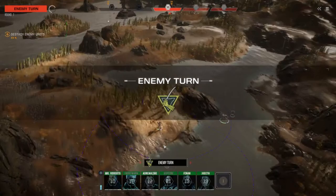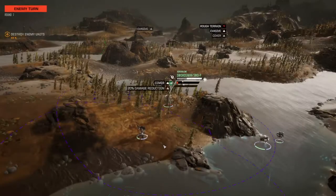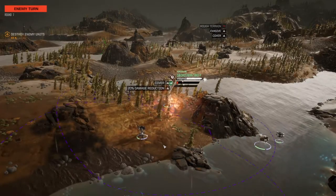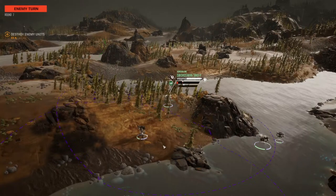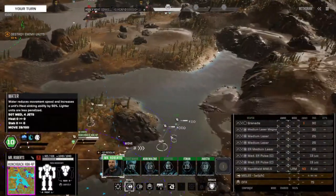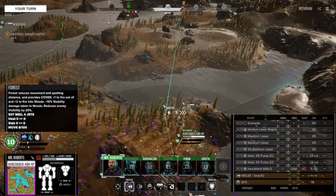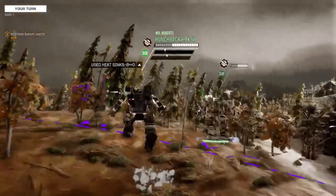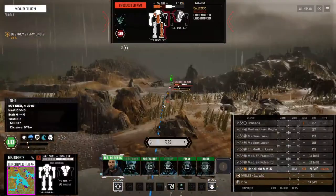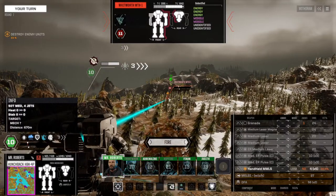I'm going to get a whole bunch of useless salvage, I think. Well, that Whitworth wouldn't be awful — I'm showing minor damage. Alright, let's go here. That's a 30 and 30 — what's the range? 670 — oh yeah, we're not going to hit you with anything else.